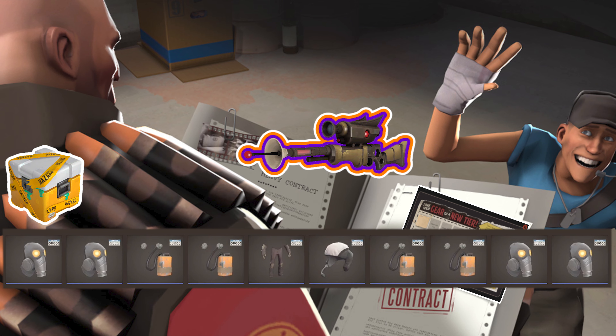The first of the three collections will be the quarantined collection, which will consist of four strange mercenary grade Phobos filters, four strange mercenary grade life support systems, one strange mercenary grade final frontiersman, and one strange mercenary grade universal translator.